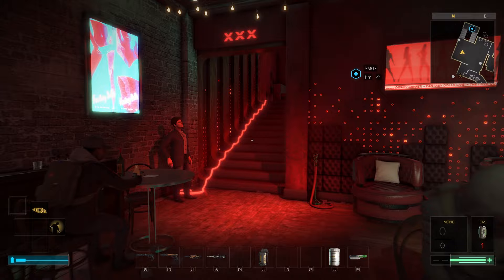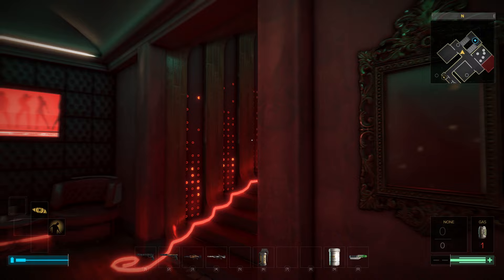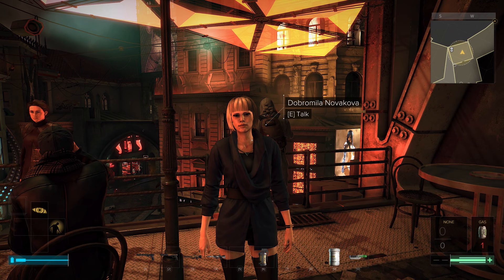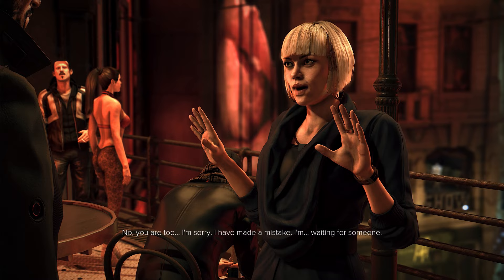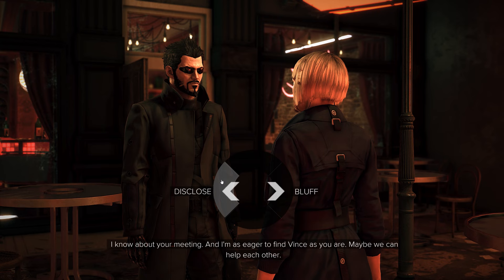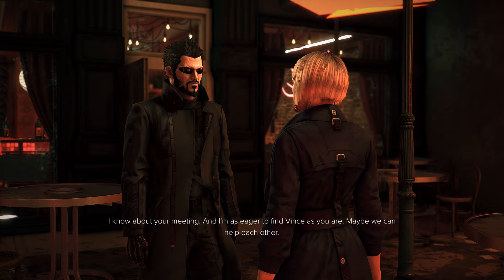I'm going to guess this is the one that was going to be on the top floor out in that bar. I knew that mission was coming, I just didn't know when or how, because I remember seeing a contact up there in somebody's playthrough. But now I understand it. And here she is. Let's make a quick save before we talk to her because we may have some dialogue options. I know about your meeting and I'm as eager to find Vince as you are — maybe we can help each other. Let's just be honest with her.